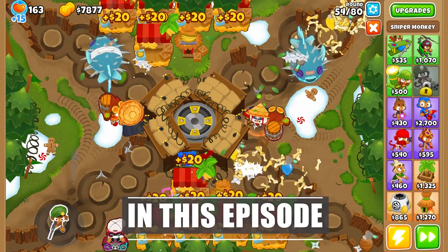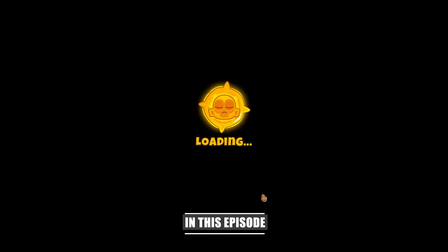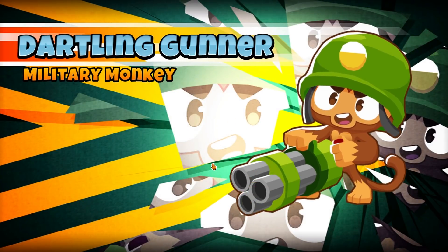Wow, you see? Sniper can hit through this obstacle. Finally, goddammit. Dartling Gunner upgraded, unlocked. Good.